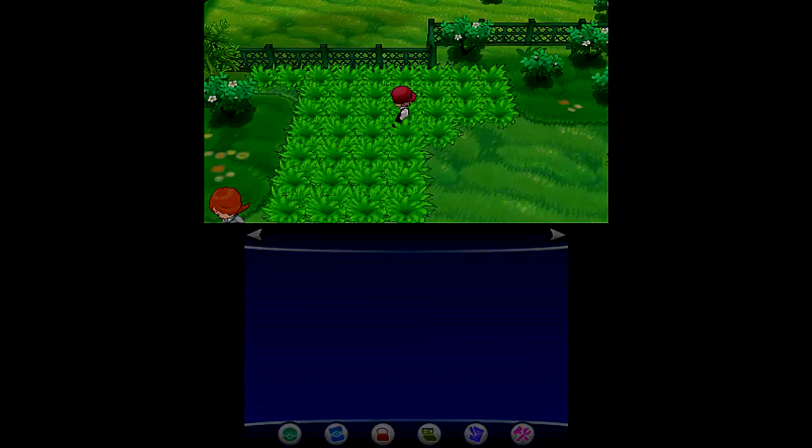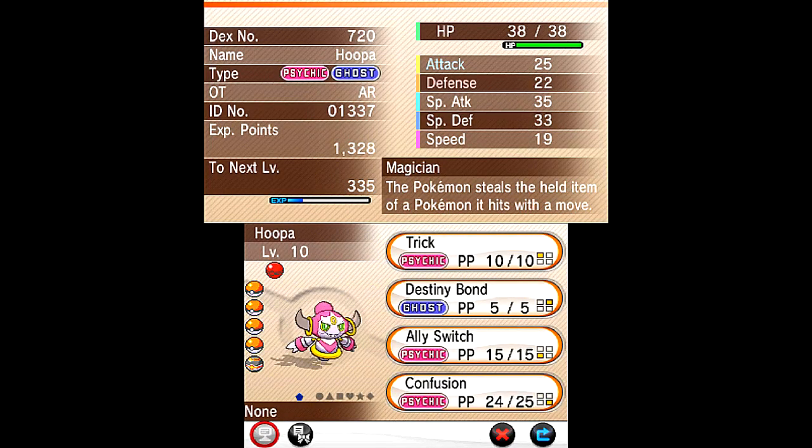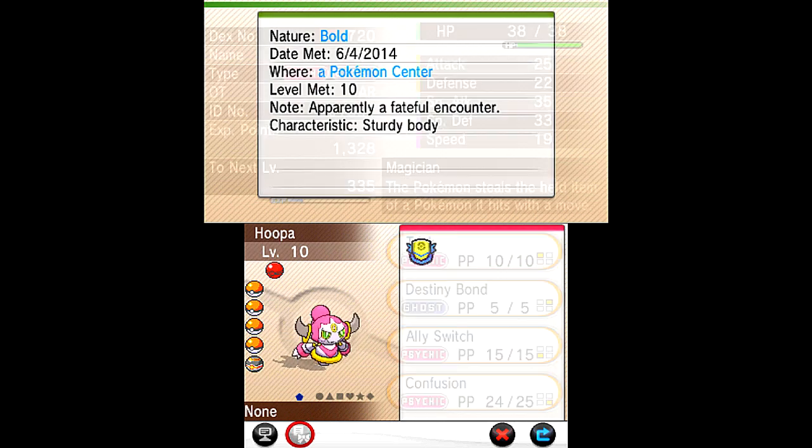If you have PowerSaves, pick one up as soon as you can if you're interested, because you never know if they're going to take the code down. You get Hoopa at level 10 with a Bold nature, which lowers Attack but raises Defense. Not sure if that's the same for every Hoopa, but they use the same code for all of them. It has Trick, Destiny Bond, Ally Switch, and Confusion, and its ability is Magician — which means the Pokemon steals the held item of any Pokemon it hits with a move. That is pretty cool.